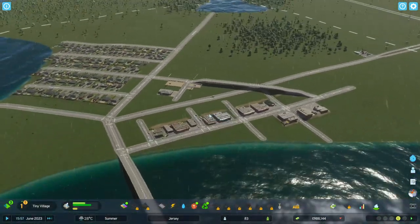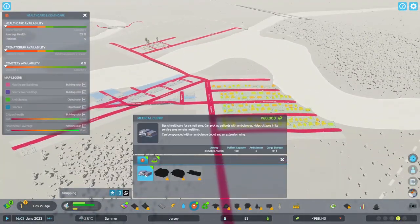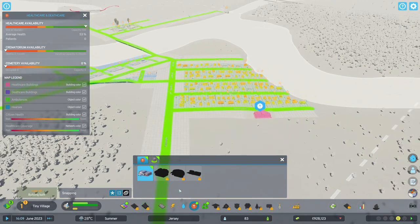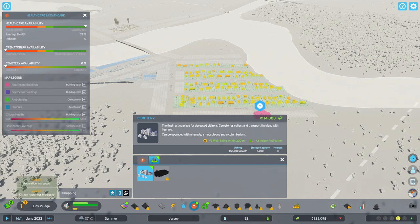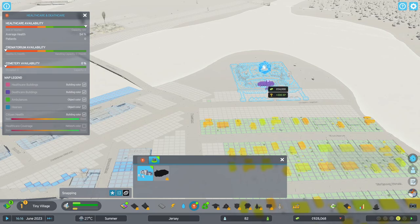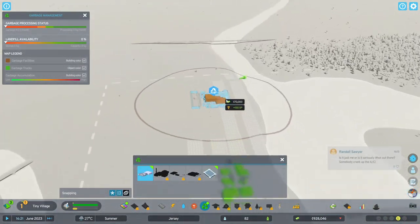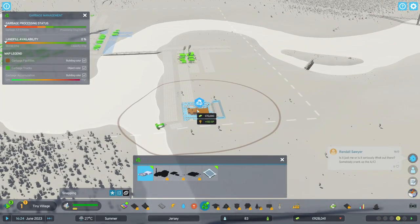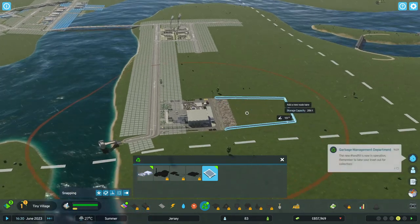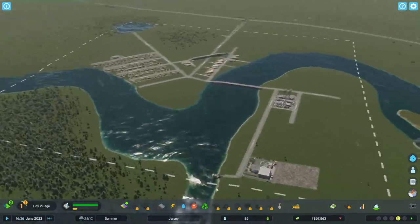Oh brilliant, that's the vibe we're going for. Now we've got some additional stuff so we need to put in some healthcare and death care. Put in a little medical clinic — slam that in there. And then a cemetery — I'm not really sure where I'm gonna put that. I suppose I could put it in the middle here. All right, garbage management — put waste management garbage over here and build ourselves a little dump. Lovely, absolutely gorgeous.